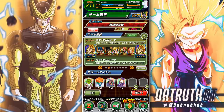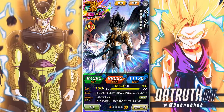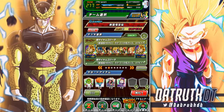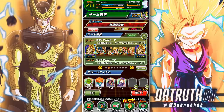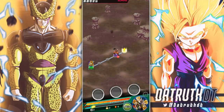Alright guys, we're back for another Dokkan Battle video. We have the big guns here today — we're going to be looking at the brand new LR Gogeta. From the animations I saw briefly, this unit probably has the best animations in the game. LR transforming STR base form Gogeta, and then of course we also have his transformed form. We're just going to start the battle with one and then we also got the other one.